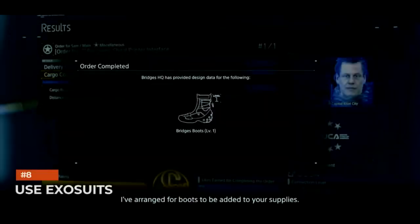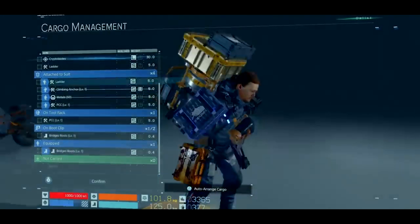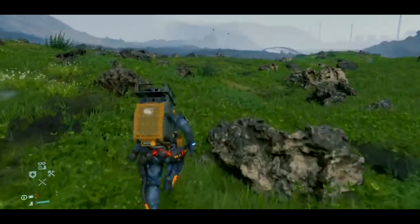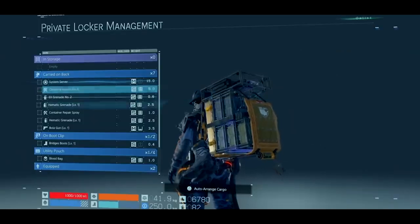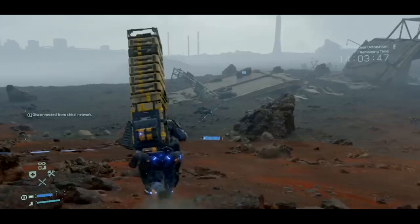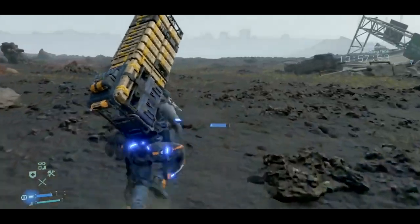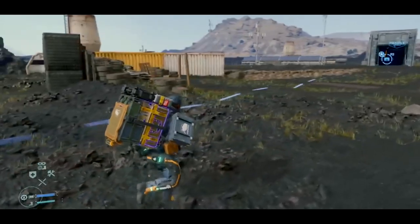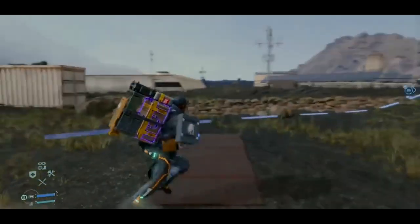Use exosuits. Among the many tools Death Stranding gives you to aid traversal, exosuits are among the most useful. As the game progresses, you acquire new kinds of exosuits that give you new benefits and they really do make a difference. The power suit increases your maximum carrying capacity and also reduces the impact your cargo has on your speed and balance. The speed suit speeds you up and is great for long-distance paths, especially across flat surfaces. Rough terrain can hurt your balance and speed, so anytime you're on a mountain, make sure you've got an all-terrain suit equipped.